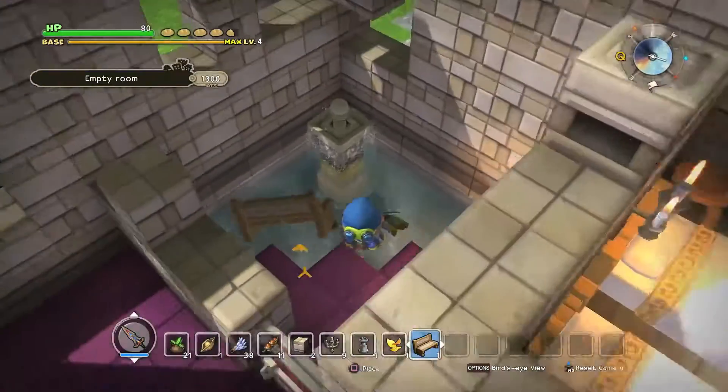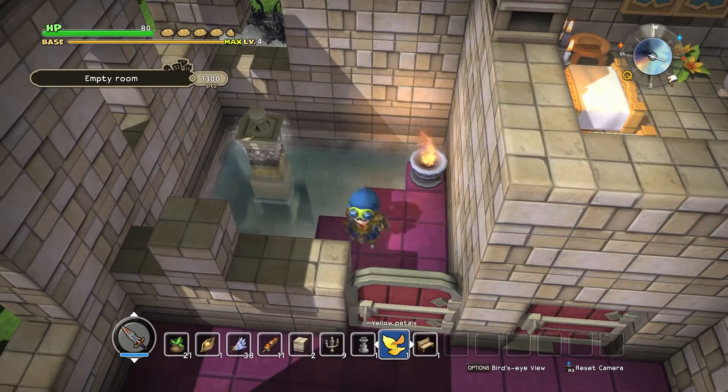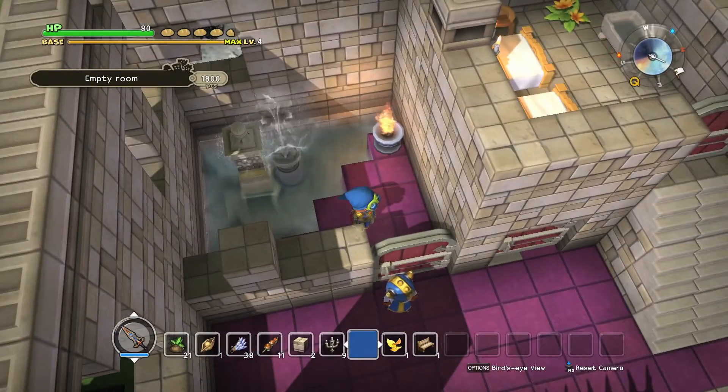You also need ten blocks of water — that'd probably be helpful to mention. So pretty much what you want to do is chuck your fountain in. This is a pretty basic one; you just need the three things, so you can put this in like the center of your room instead of leaving it off to the side.